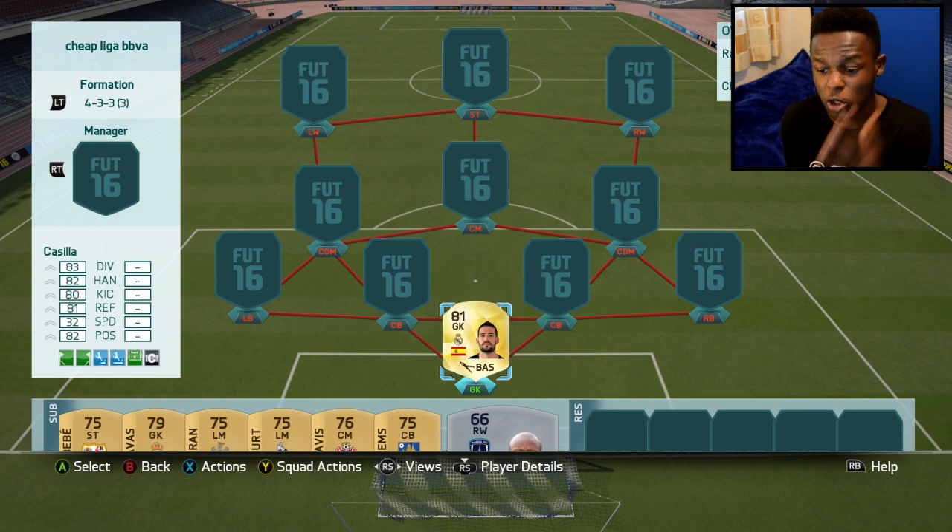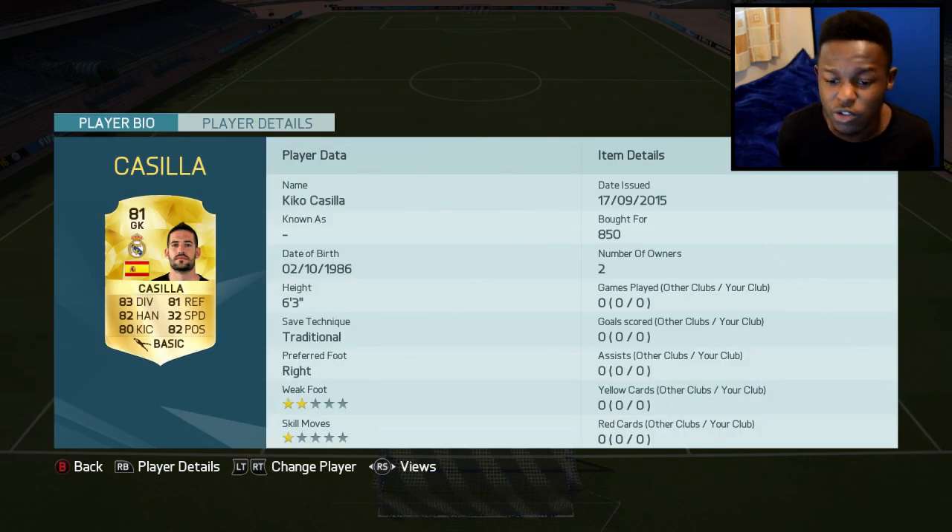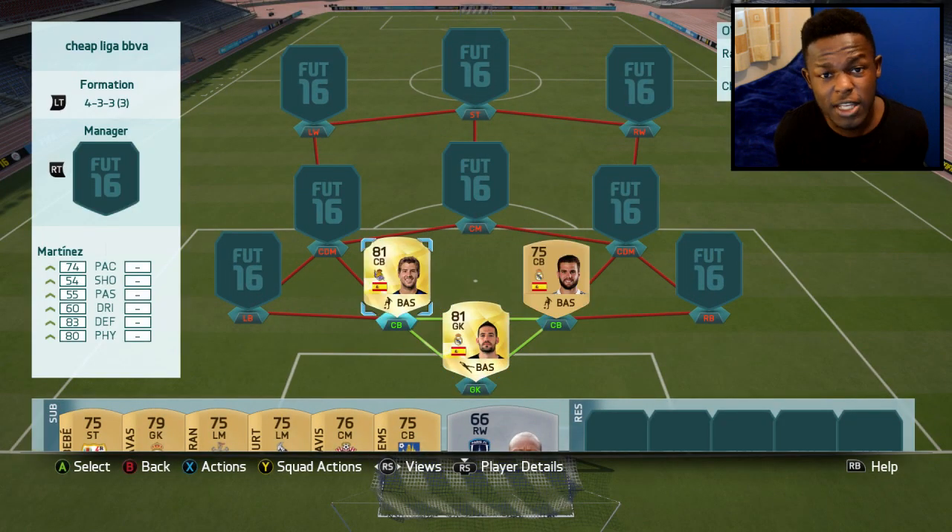As my goalkeeper I've gone for Casilla. This guy cost me 850 coins. He's got pretty balanced stats apart from his speed, he's 6 foot 3 so he's a pretty decent keeper, and for only 850 coins he is a freaking cheap goalkeeper.